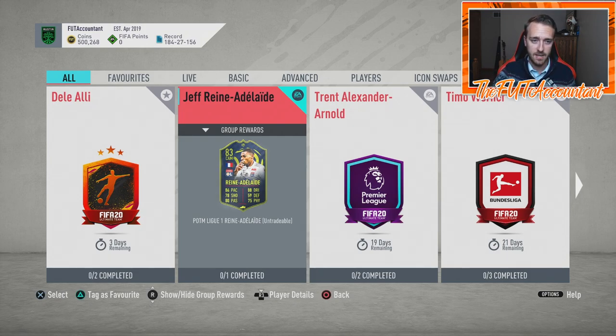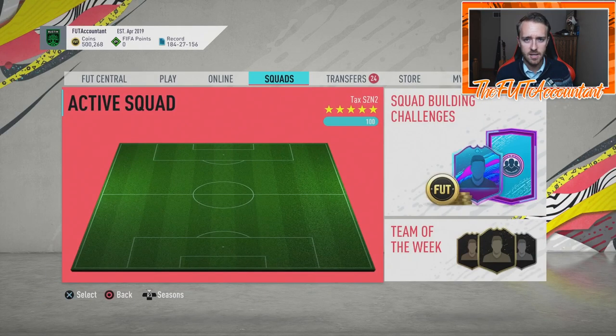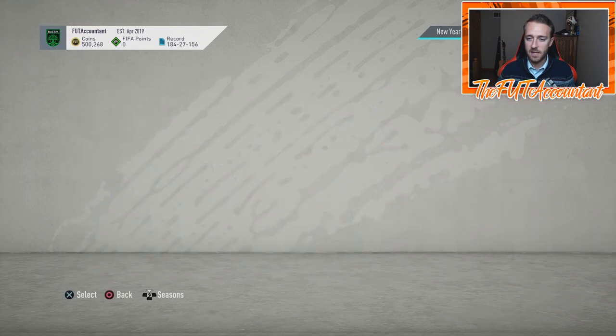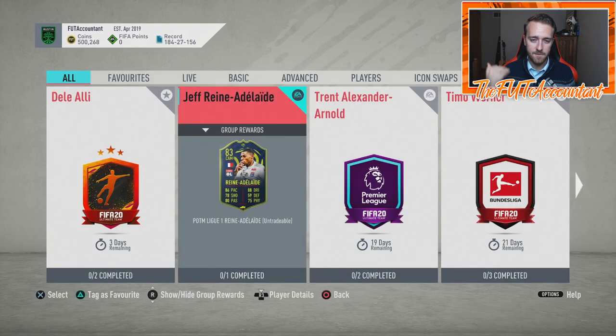Instead of pulling the SBC back and giving us the players back, why not just leave the SBC in there? People who completed the 80-rated squad get to keep that progress, and people who didn't complete it get their SBC updated to the proper 86-rated requirement. That's how it would work in a store too — if they accidentally mark something down, they'd realize it and correct the price going forward, but honor what was already done. But EA is pulling the entire SBC back.